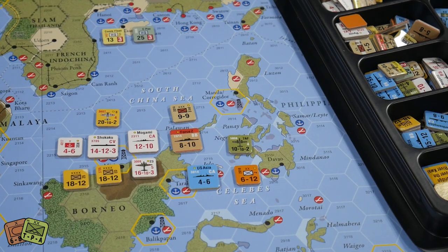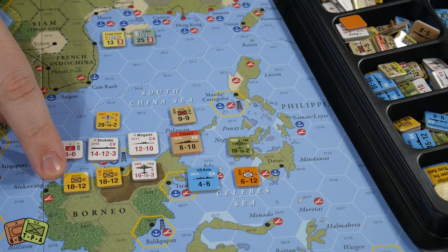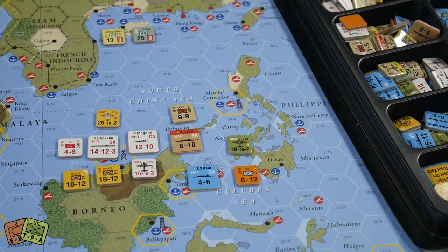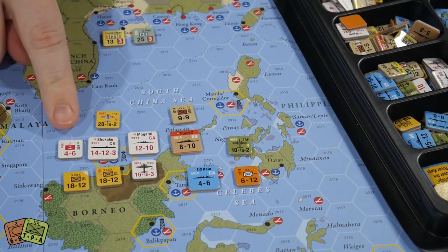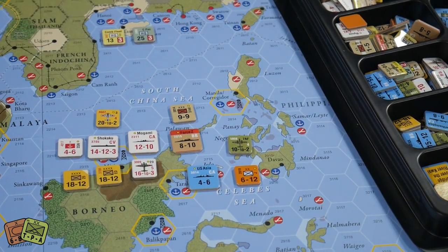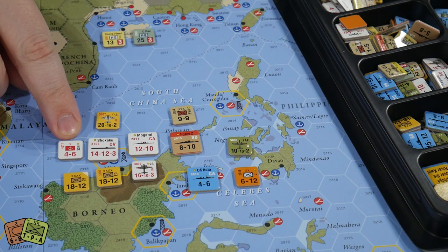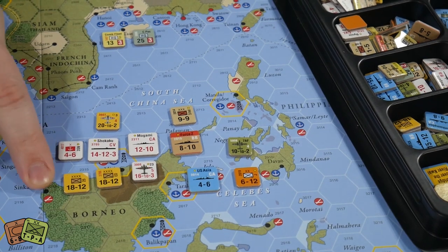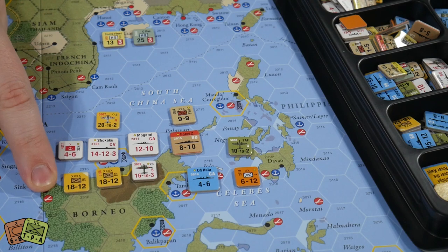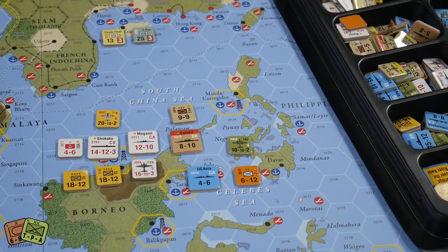Ground units use NATO symbols. The symbol here is a rectangular box with an X across it — that's an infantry unit. They vary in size: sometimes a single division, sometimes full army-size units. You can tell by the small X's above the symbol — one X versus four X's denotes the size. You can also see it in the combat strength: this unit has 1800 and 12, much bigger than four and six.